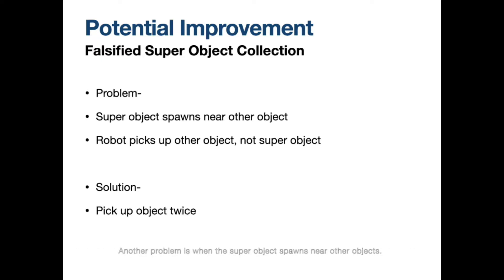Another problem is when the super object spawns near other objects. Sometimes the robot would pick up another object instead of the super object when its color sensor detects both at the same time. One hypothetical solution is to let the robot pick up the object twice when it detects both. However, this problem is hard to replicate and test, so this solution has not been experimented with yet.